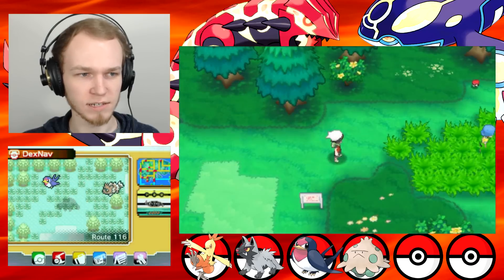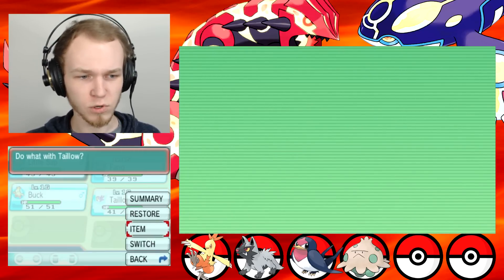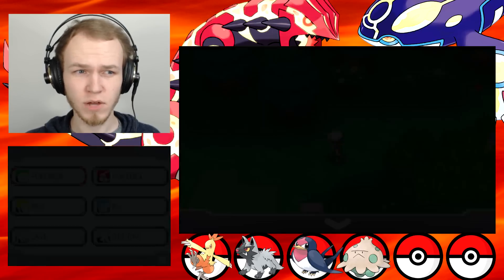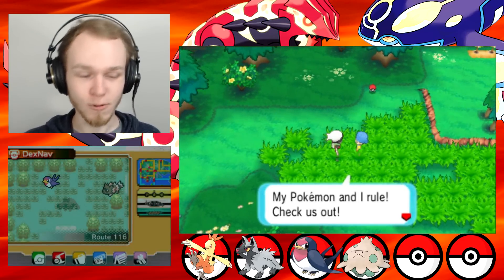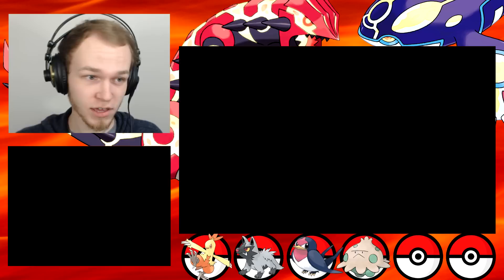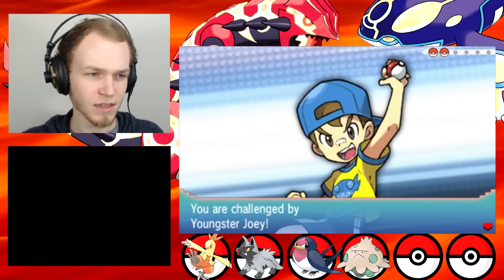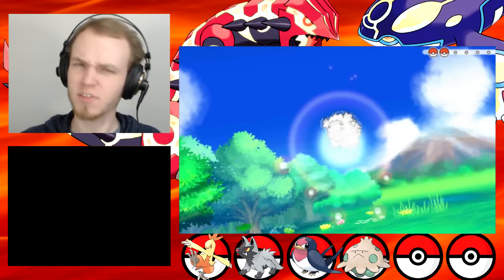Right now I think I'll switch Peck out for Little Sap, considering we're probably going to be going up against either bug or grass-type Pokemon. 'My Pokemon and I rule — check us out!' We're going to fight this youngster! First Pokemon is Zigzagoon — not a bug or grass. Alright, we'll skip ahead! A sign, and a Pokemon somewhere — we'll find it.